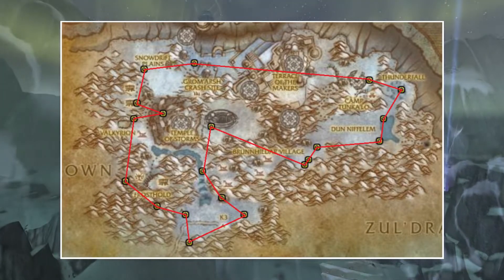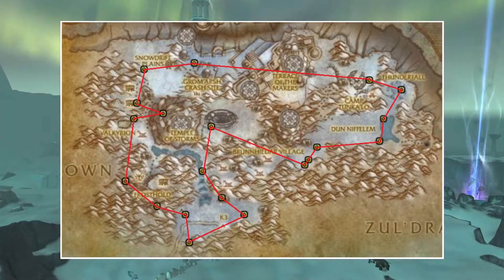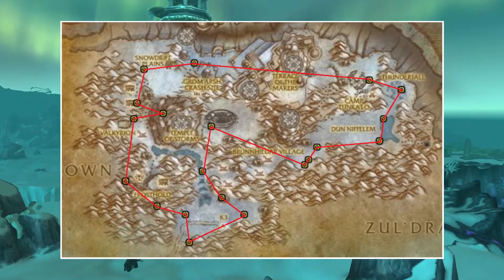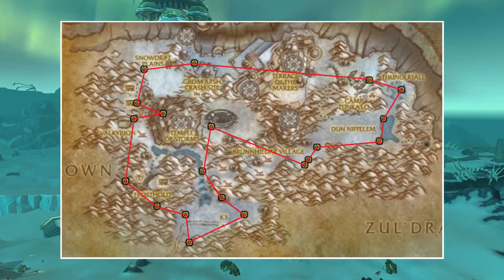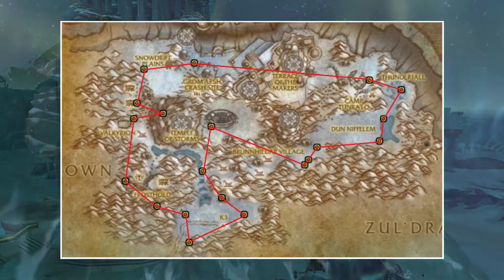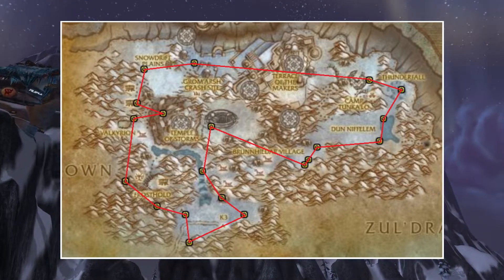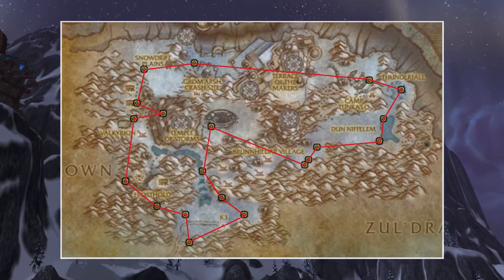If you are wondering how I do my route in this zone, then it looks like this. When I am farming in this zone I also like to track the Timeloss Proto-Drake. This dragon has a chance to spawn and it is a rare dragon. When you kill it you also get an epic flying mount, so make sure to have a unit scan when you are farming the clouds in Storm Peaks.